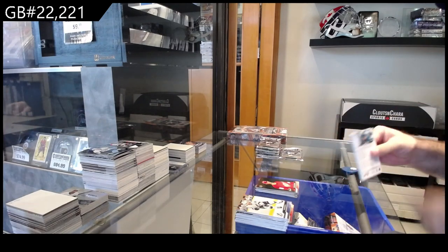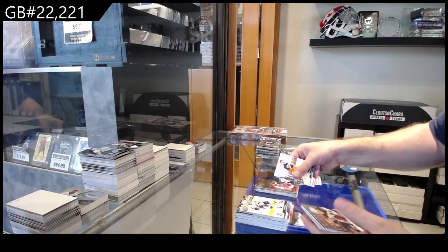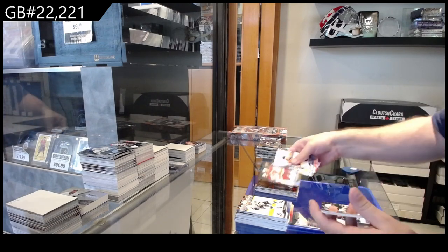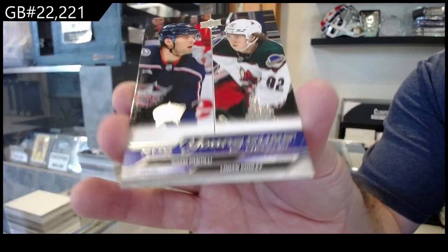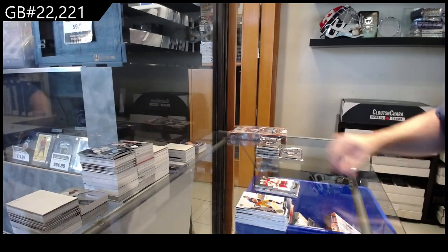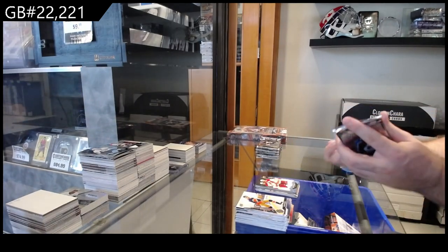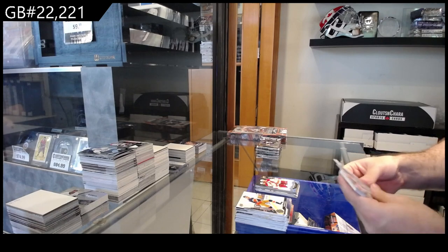Like, I know there's a lot on the market per se. UD3 of Forrester for Philly, a Canvas of Huberdeau for Calgary, and a Cooley-Fantilli dual checklist Young Guns — so that'll be a random between Columbus and Arizona. But considering every box that gets opened and it doesn't get pulled, that's one less.